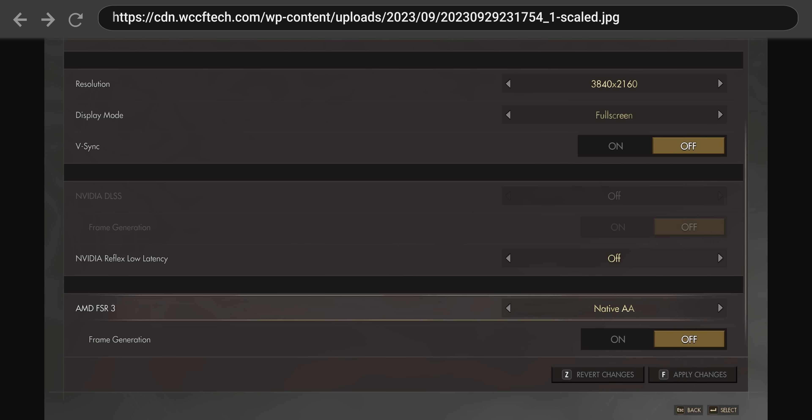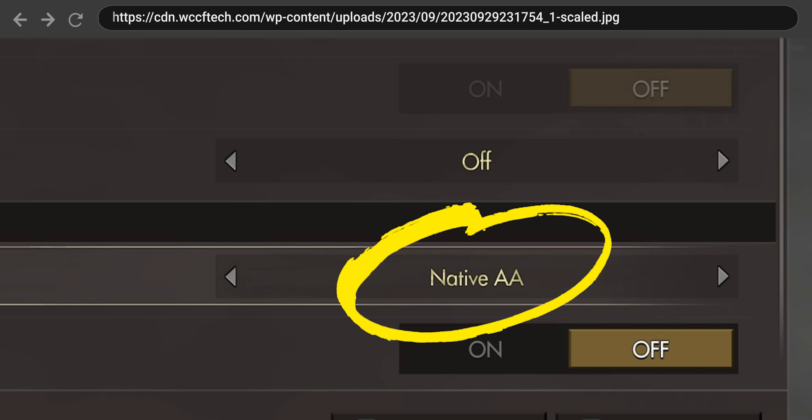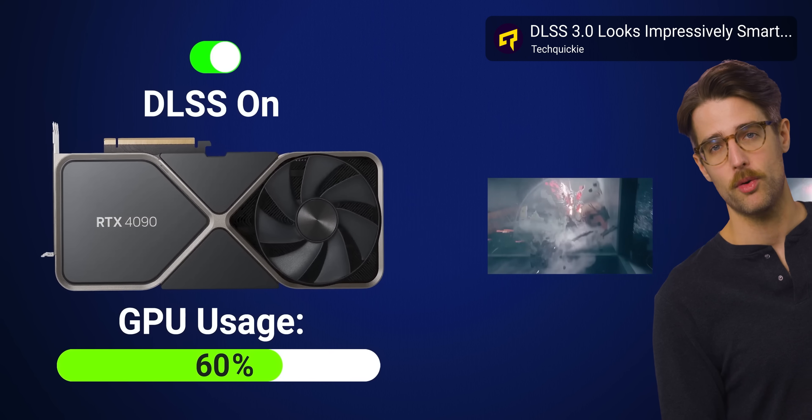On a more positive note, FSR 3 does add its own native anti-aliasing mode, which can be used without upscaling if you want an alternative to traditional AA without the other FSR features. The frame generation feature can also be used with a different upscaler, such as DLSS, in FSR revision 3.1 and later.